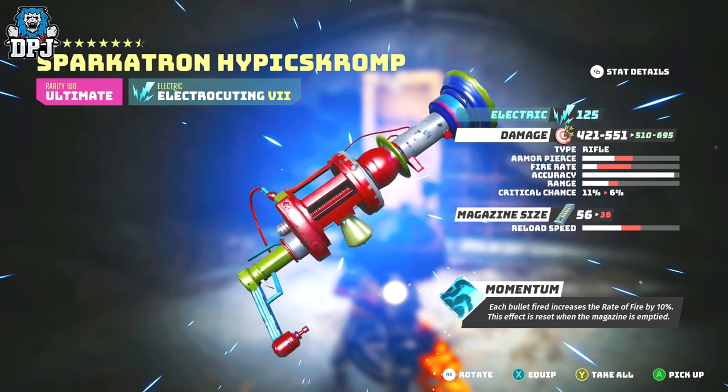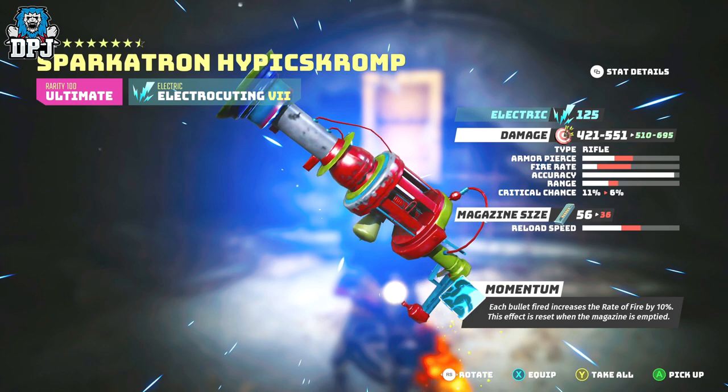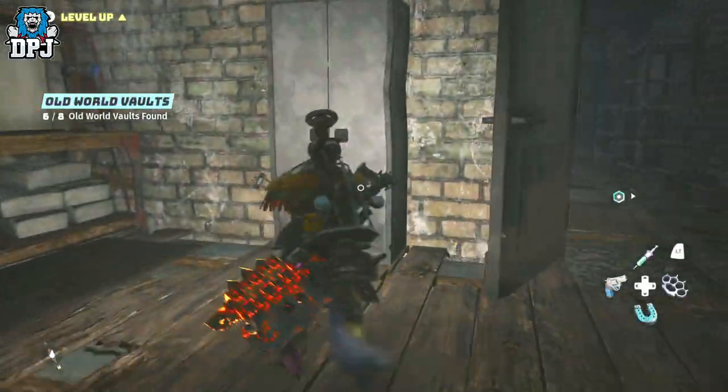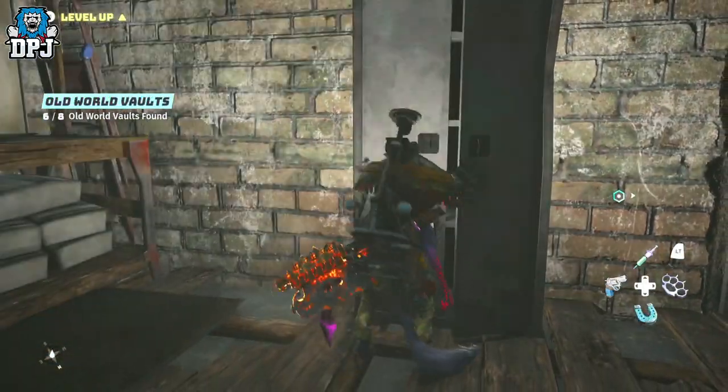The weapon drops allowing you to apply a top mod and magazine to it to make it much better, especially the magazine. The bigger the better, obviously, due to this weapon's extra benefit of momentum. More bullets means faster rate of fire means more DPS.